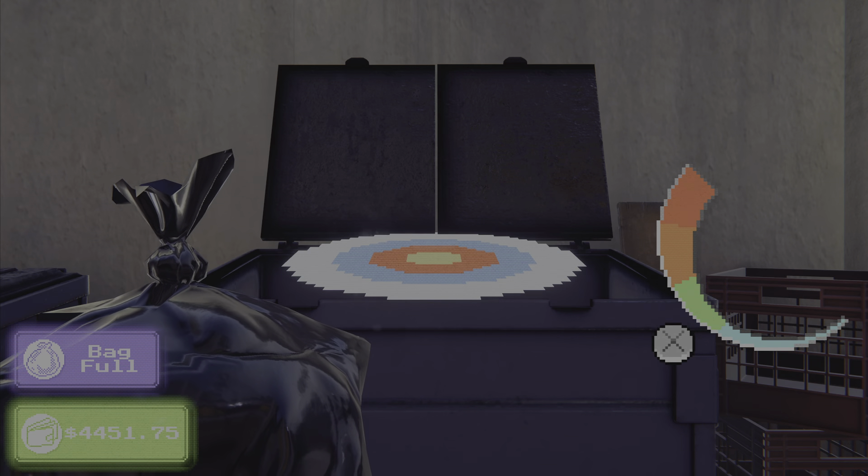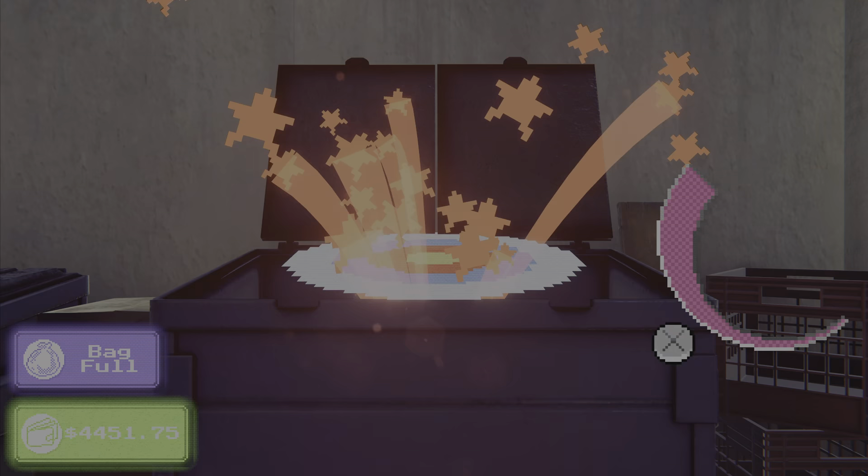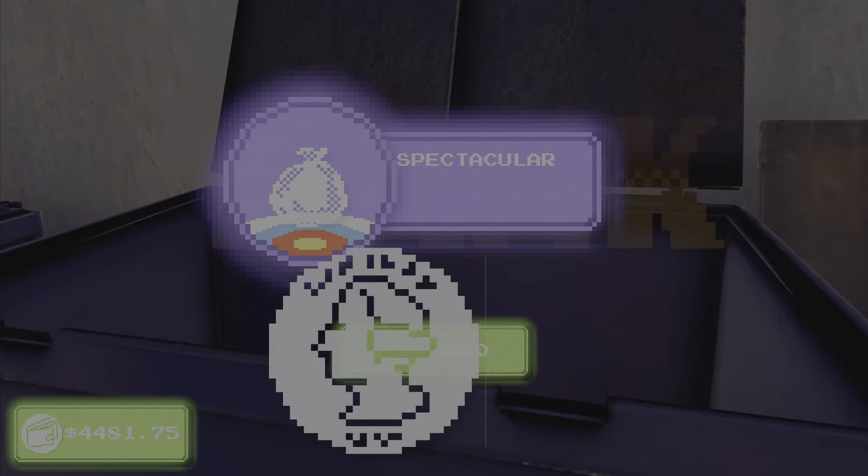Green is 10, orange is 20, and red maxed out you get 30 bones easy every time — it's literally free money.